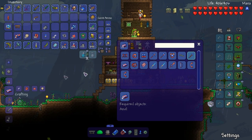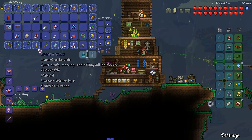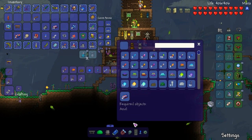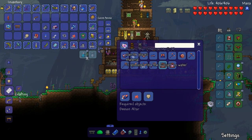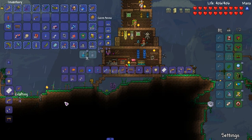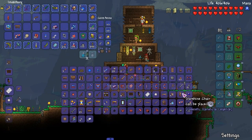I'm debating what we should do here. Let's start with this — we already have enough to make one resonator. Where do we craft the resonators? Demon altar. I feel like we should get enough to make two resonators. Yeah, I do have exactly enough.